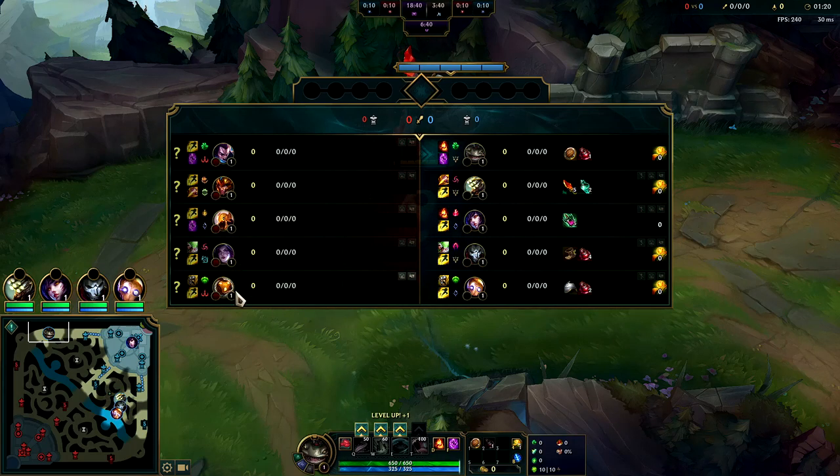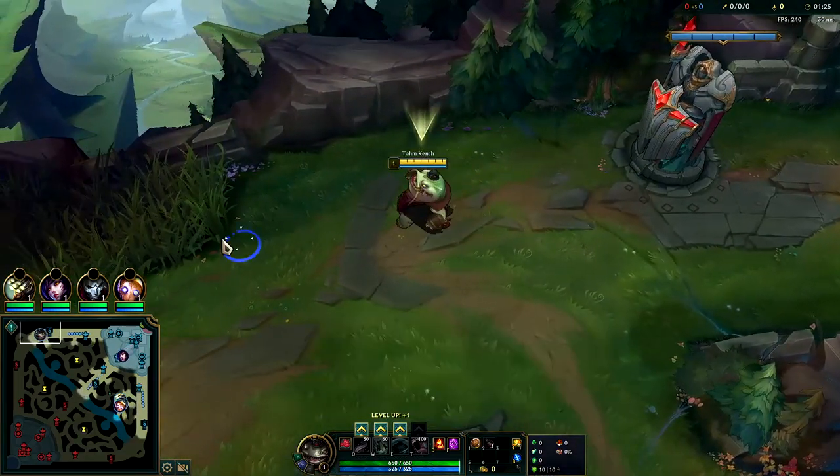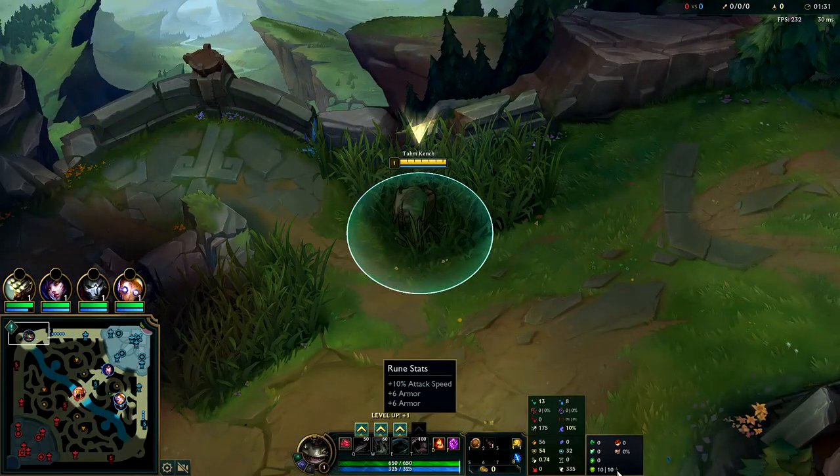The enemy has Bard, Azir, a bit of Kai'Sa damage — so mostly AP — and Kai'Sa has a little. For runes: Grasp, Shield Bash, Second Wind with Unflinching, Triumph with Alacrity. For your three secondary runes you want attack speed and then double resistances.